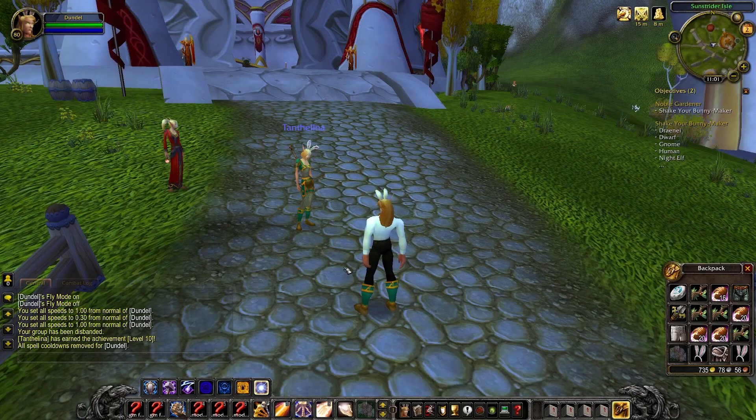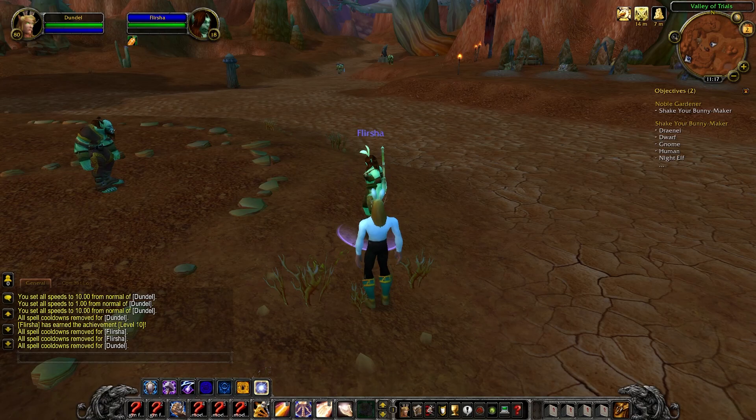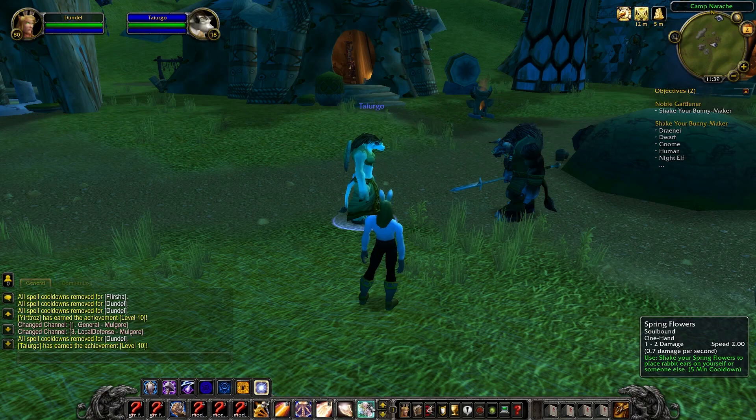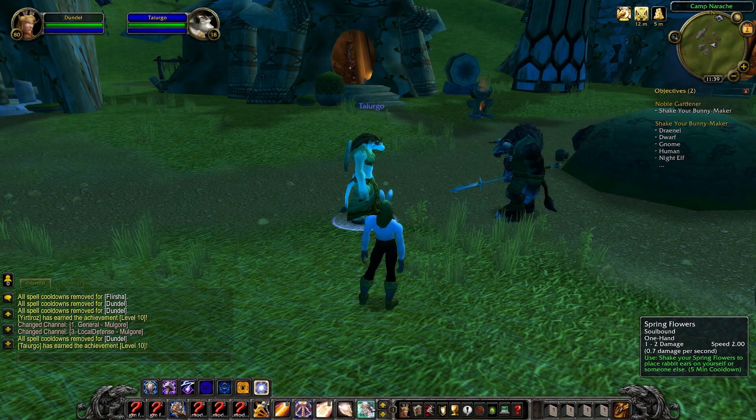The next and last achievement is the hardest: Shake Your Bunny Maker. You need to find a female of every race that is at least level 18 — interesting choice, they need to be at least 18, Blizzard — and place bunny ears on each of them using Spring Flowers that you found in a Noble Garden egg or bought for Noble Garden chocolate. It has a five minute cooldown, but I imagine you'll have a harder time finding the player than waiting for the cooldown.